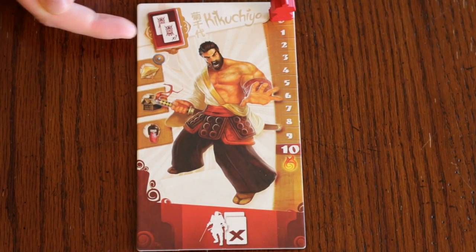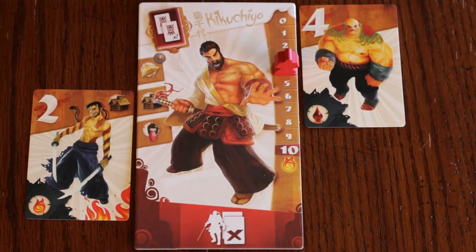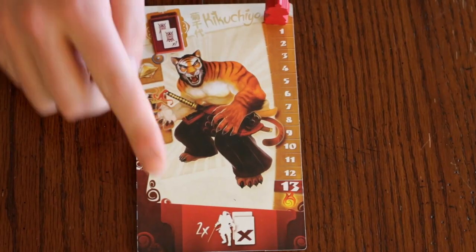If Kikuchiyo chooses to fight on his turn by drawing a raider card, he may choose to fight a second time. His kiai lets him directly discard the most recent card from any samurai's combat line, including his own. As an animal, he may do this twice.